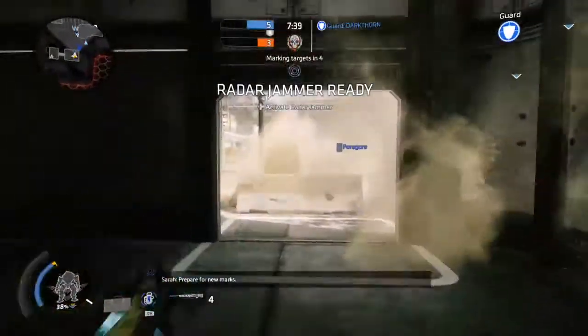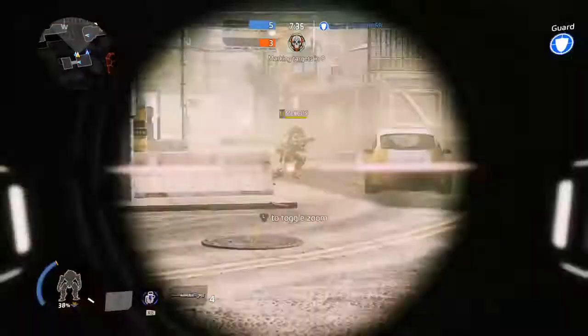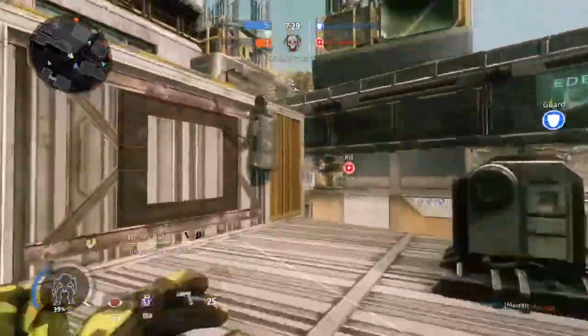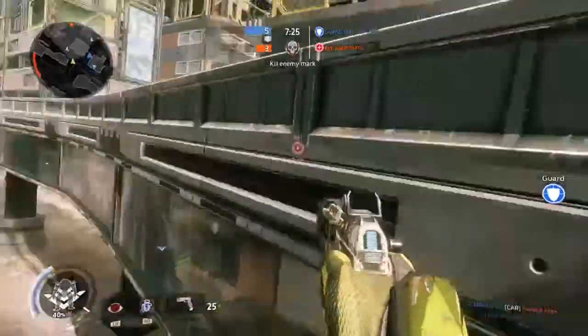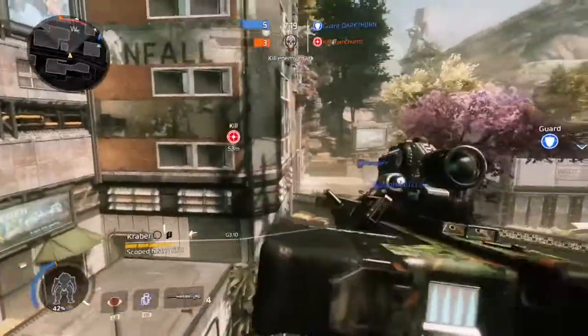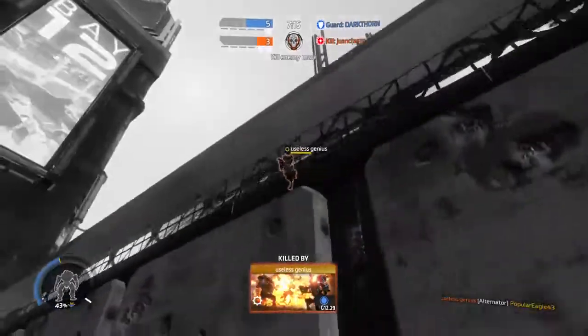We're going to pull out our Radar Jammer. Prepare for new marks. That guy just got taken out — protect our target and take out the enemy target. Let's go on offense, because the person we're supposed to be protecting is inside a full-health Tone, so he should be fine — especially because they have no Titans on the field. I honestly had no idea that guy was shooting at me.